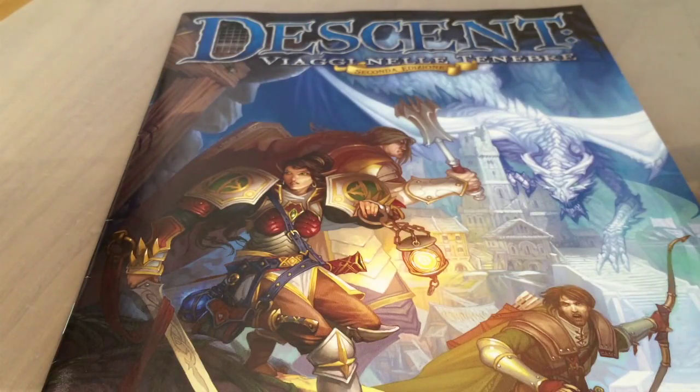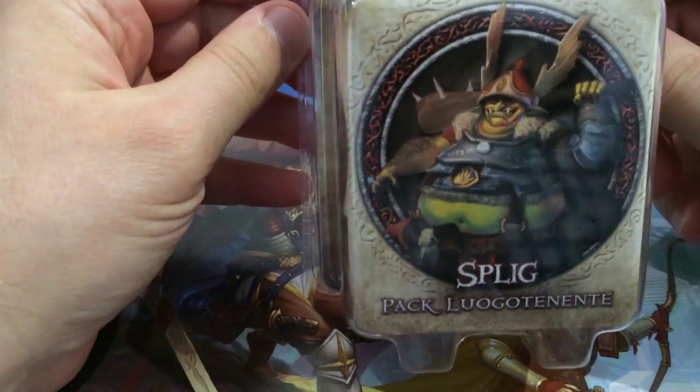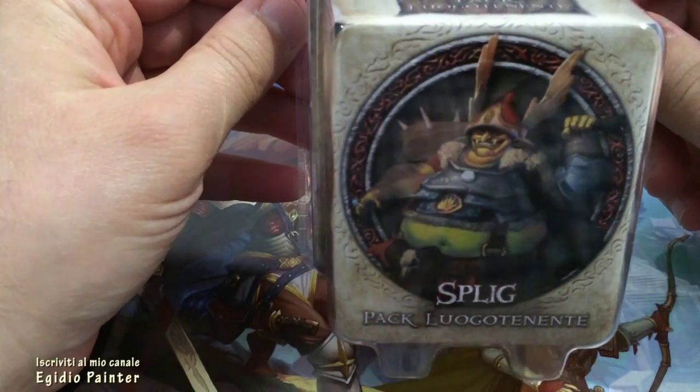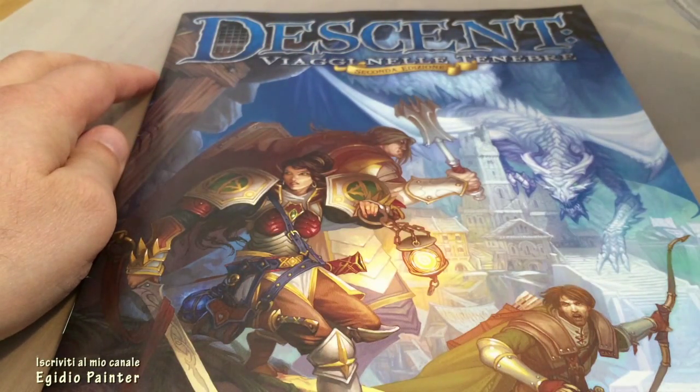Salve a tutti. Oggi finalmente è arrivato per posta il pack del luogotenente Spligg, la cui miniatura non è compresa nel gioco base Descent Viaggi nelle Tenebre, seconda edizione.